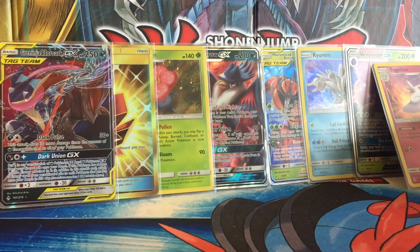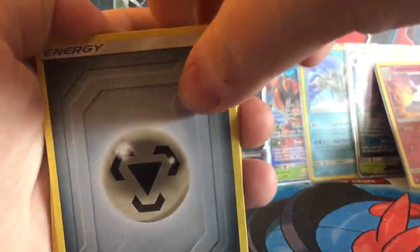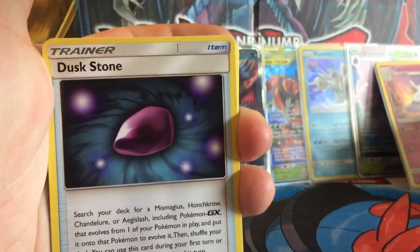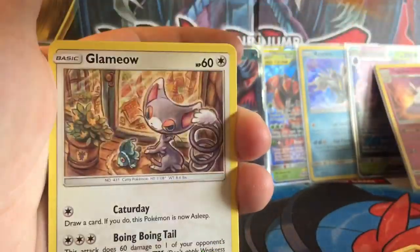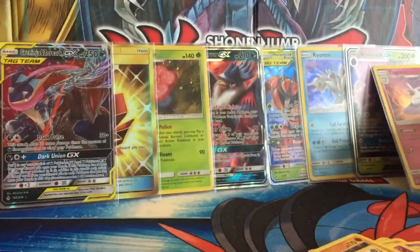I need to open them off camera just so I can quickly throw the pack to the side. One, two, three, four. We have Energy, Mullane, Geovine's Exile, Dustum, Oddish, Misdreavus, Salandit, Glamiel, Diglett, Ekans, and an Aromatisse.